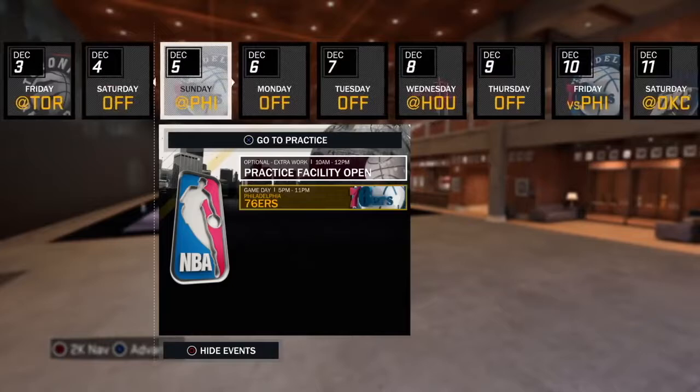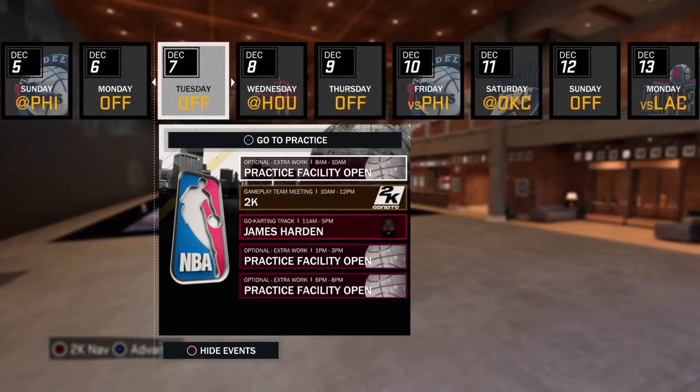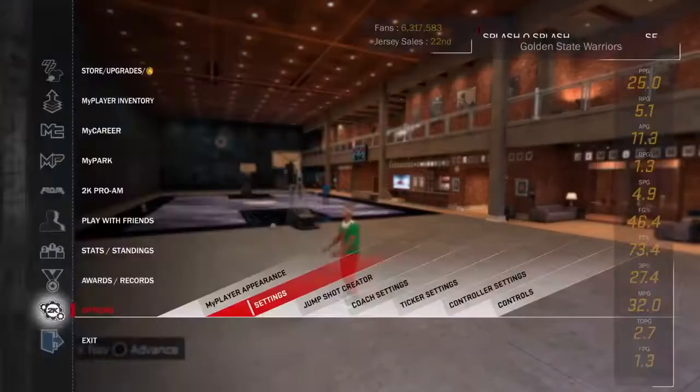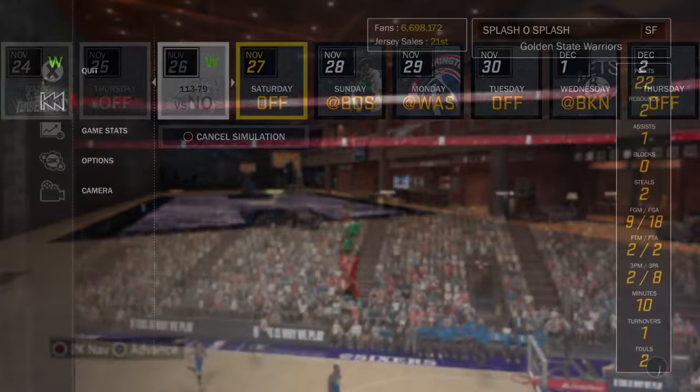You want to go into a My Career game that has a good off day the next day, because you have to play a game to get the off day. You can see I have Footlocker and 2K as off days — two good high-paying companies. I'm going to play the game before those off days. Make sure you're on five-minute quarters for the game to go by quick.